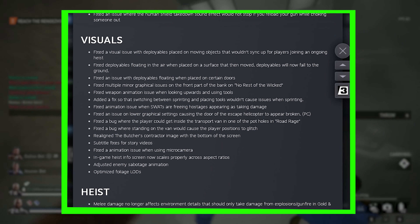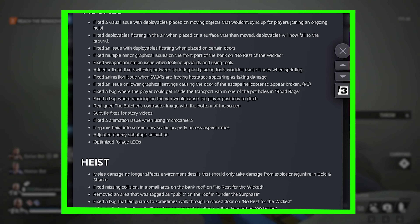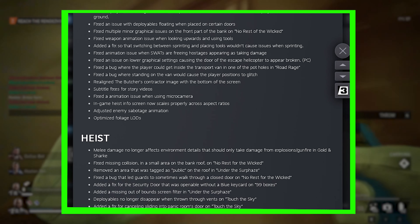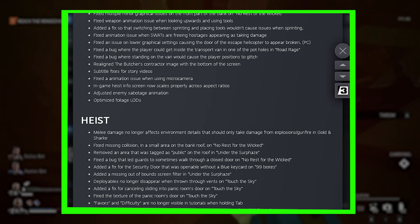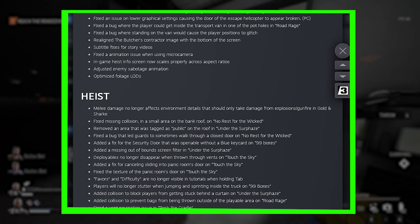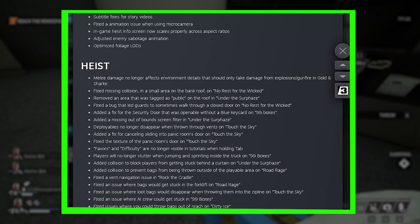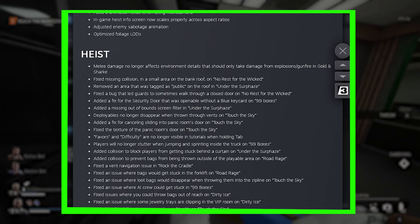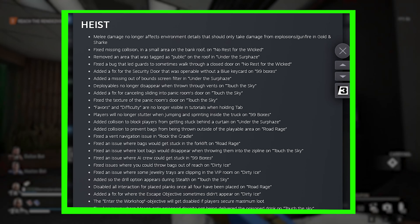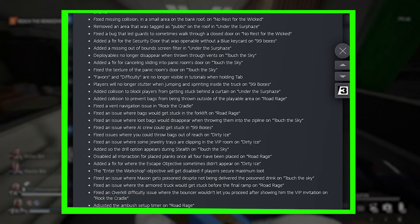Deployables will now fall on the ground. Fixed an issue on lower graphical settings causing the door of the escape helicopter to appear broken on PC. Adjusted enemy sabotage animation. Fixed an animation issue when using microcamera. Overall optimization for visuals. Removed an area that was tagged as public on the roof in Under the Surface. Fixed a bug that led guards to sometimes walk through a closed door.